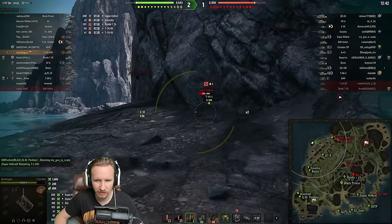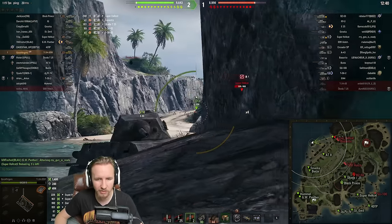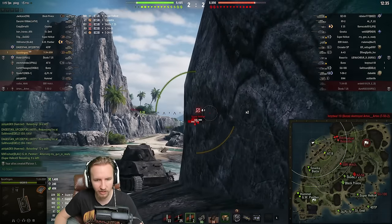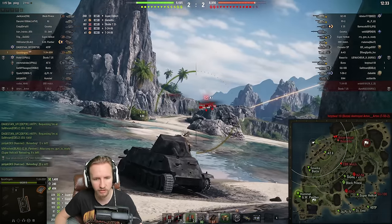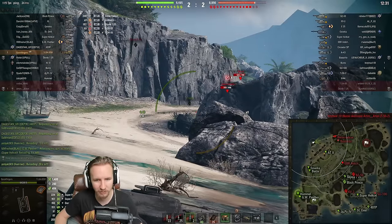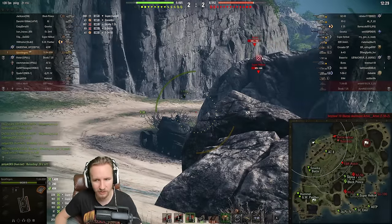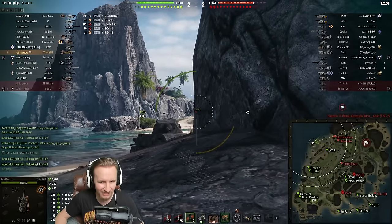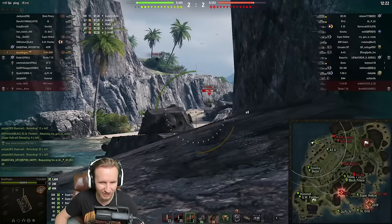I'm not sure if that doesn't pen or if that's just a minimum roll. In theory that could be a min roll. A quarter of 300 is 75, so 300 minus 75 is 225 — quick maths live for YouTube — so that actually probably was a min roll there. I'm hoping the Super Hellcat comes around the corner again. I probably don't need to be exposing my whole tank up there. Why don't I just sit here instead? It's a much better position.